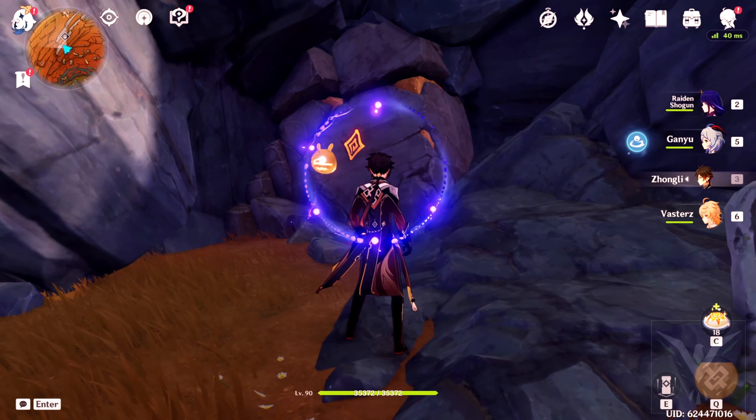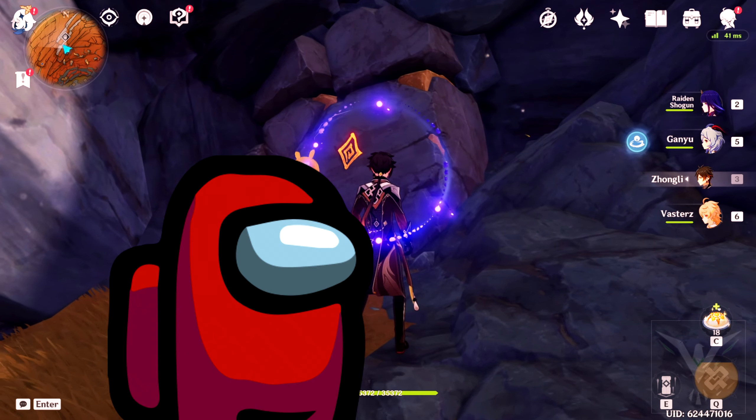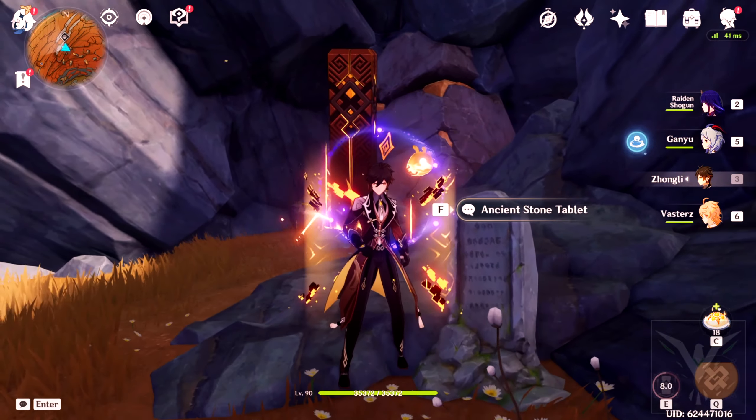You will see this Geo-looking rock which is very out of place and it's looking very sus. But if you use your Geo Attack, it doesn't do anything — because this is a little puzzle, a little maze.